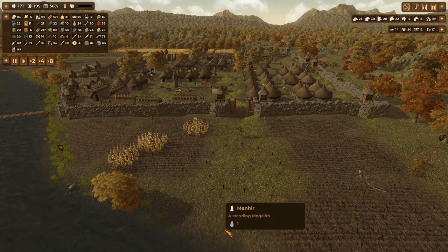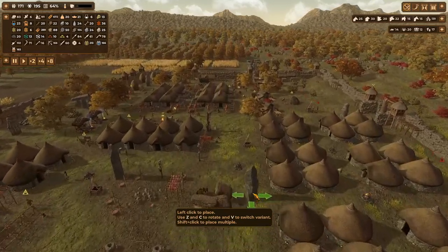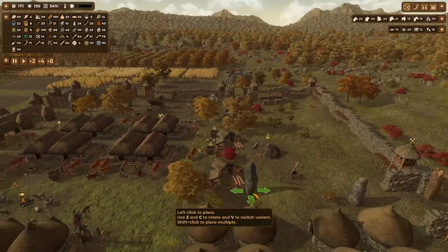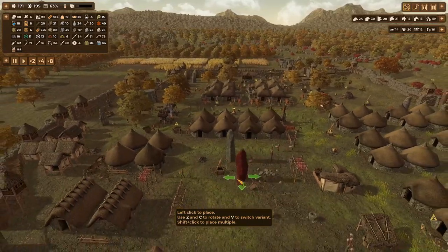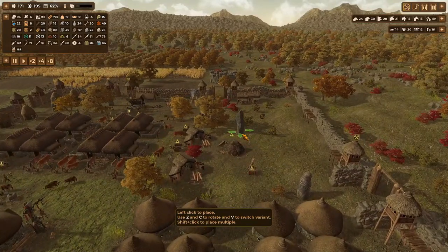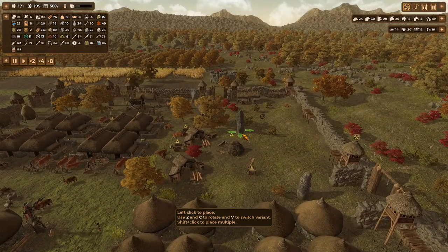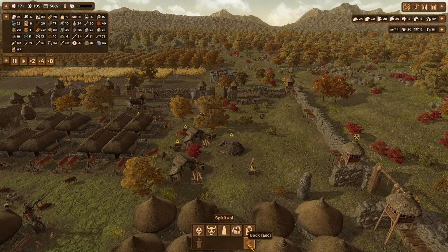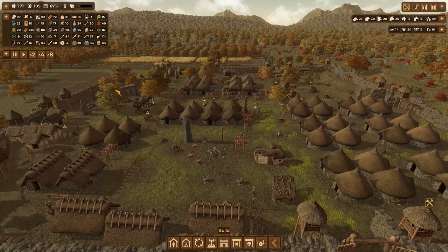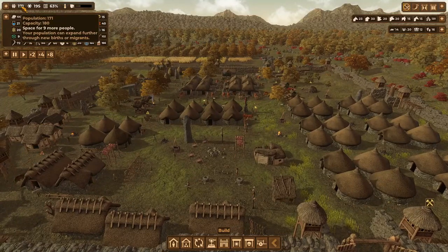I'm thinking about another menhir somewhere inside the camp - I'm not exactly sure where to put it. Because I've got that one over there, I was thinking about placing one down here. Let's just go ahead and do it. Right, so I've got all my stuff.